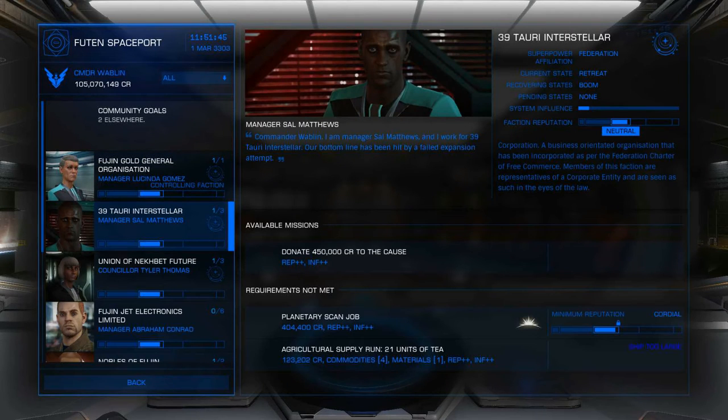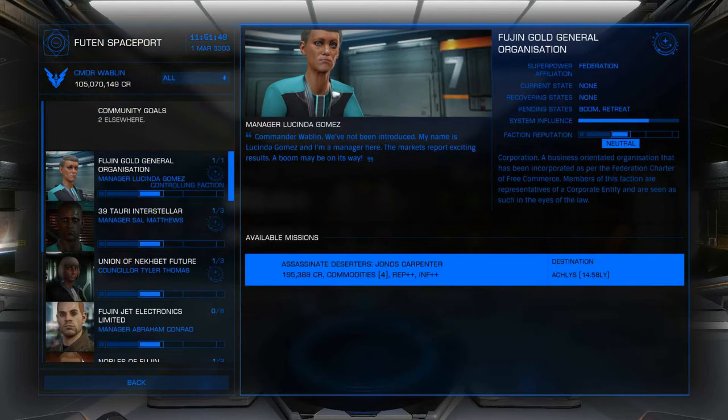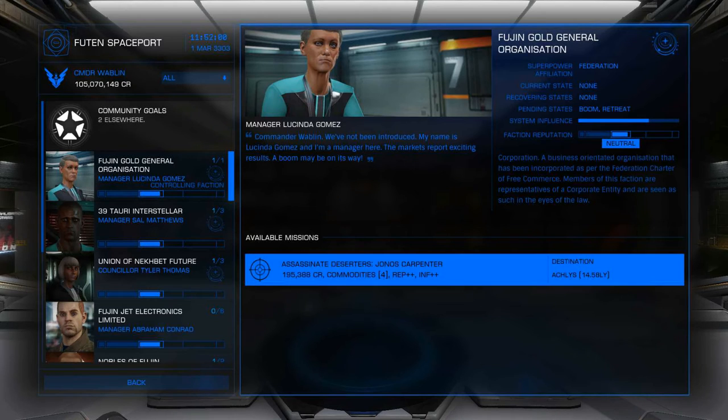One of the things to keep in mind when looking at missions is underneath the title of the mission, it says what the rewards are. So here we have 195,000 credits, four commodities, rep, and influence.